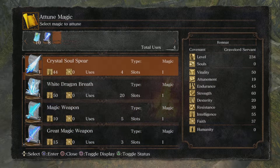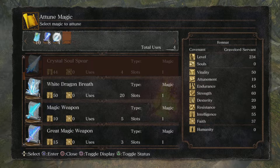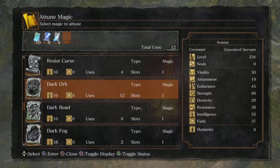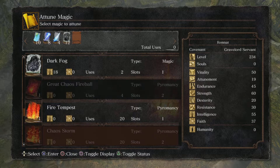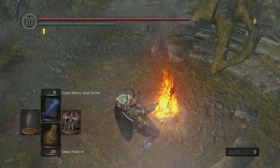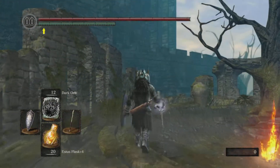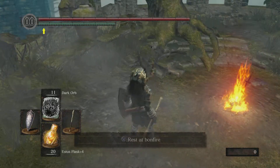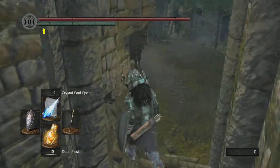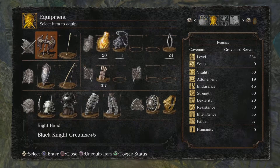Let's add some magic to this — White Dragon's Breath. I just want to try some dark magic. Dark Orb — pretty cool. Dark Bead — pretty nice. Crystal Soul Spear — well we all know what that looks like. I'm probably going to use that against him. In fact, surely we've got a better catalyst than that.